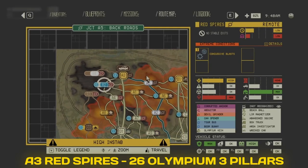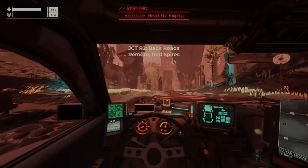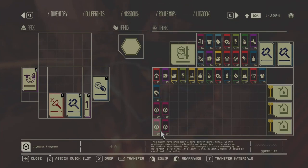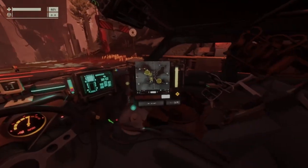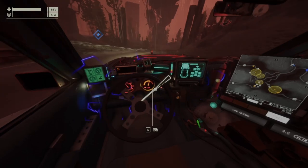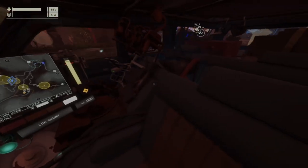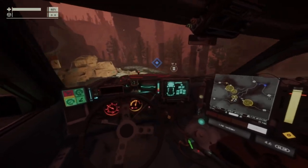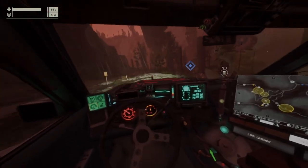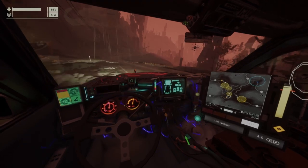We finished A3 and only R2 is left. Here we are at the last Red Spires map, JCT R2. Again I played first then recorded the audio. Now as you can see, 79 Olympium from three maps — 26 on each one. A bit unusual but that's how it is. On this last map I actually grabbed only two pillars and got 21 Olympium, which was exactly 100 Olympium total. That's why I stopped — I didn't want to reload again just for the third pillar. When I saw the number was exactly 100, I decided to record this and finish the video with 100 Olympium collected.